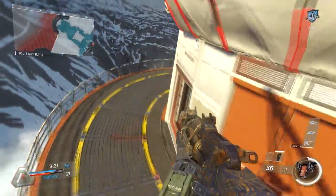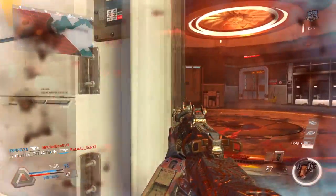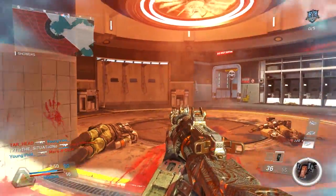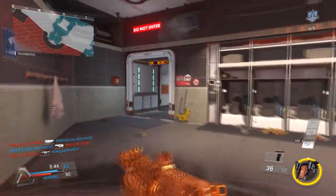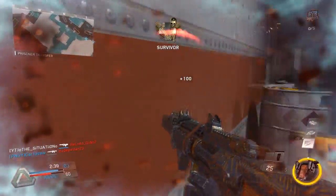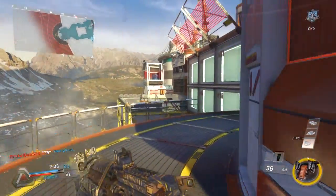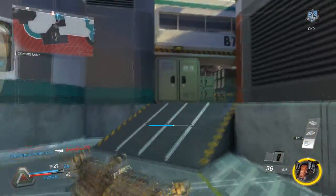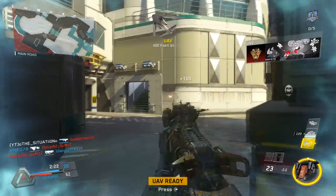I am running UAV and Counter UAV because I want to see the people who aren't using Ghost so I can get some easy kills, and I don't want them watching their mini map. So I just spam Counter UAVs and UAVs all game for the bigger advantage. Right here I'm just catching people off guard — you can't hear me and you can't see me on your map, so I'm pretty much invisible until I make myself known.